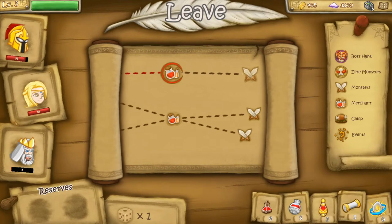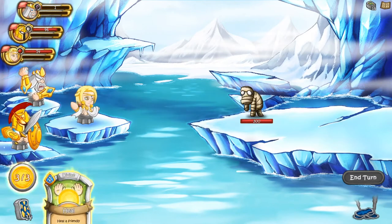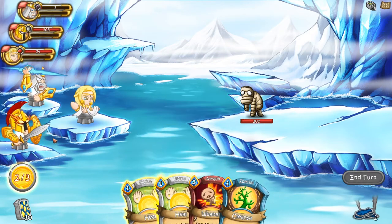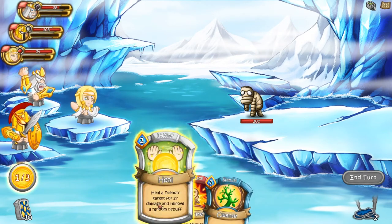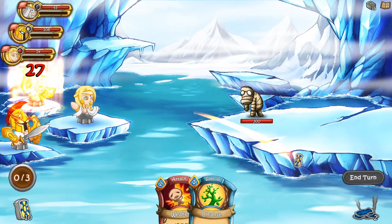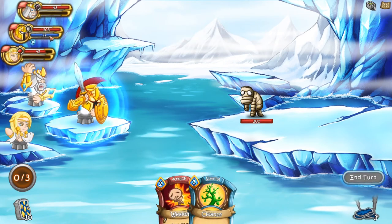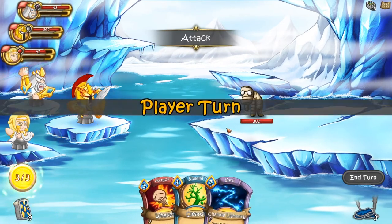Zeus has very low HP so we need to heal him up. I'm going to move Aphrodite to the top position in combat and she'll use her heal ability on Zeus. I misclicked and healed Ares instead — we'll do it one more time on Zeus. Then we switch position with Ares. We did get hit for 12, but it's okay. Now Ares, when he moves into the forward position, gains shield, meaning if the enemy attacks he'll defend with his shield.